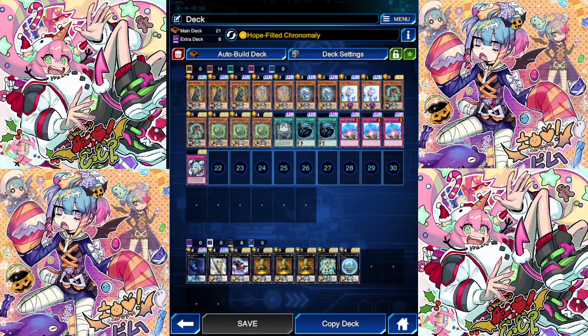Yo guys, what's going on? It's Dueling Unlocked here, and today we just got King of Games with the new Chronomalies. We only have two of the new Chronomalies combo figures, and we do have one of the Trap cards. So we are on Triple Moai, Double Bones, Double Skull.